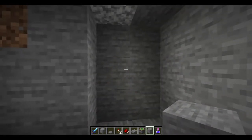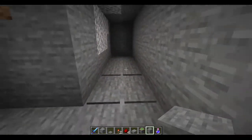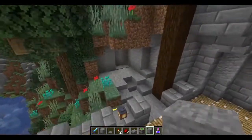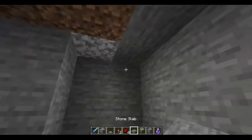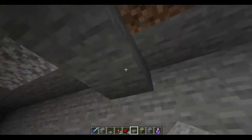Then you just walk off the pressure plates, and there you go — it's a door. Mine's kind of hidden; I wanted it that way for a reason. And I'm going to half-slab that bit so it looks a little bit more natural.